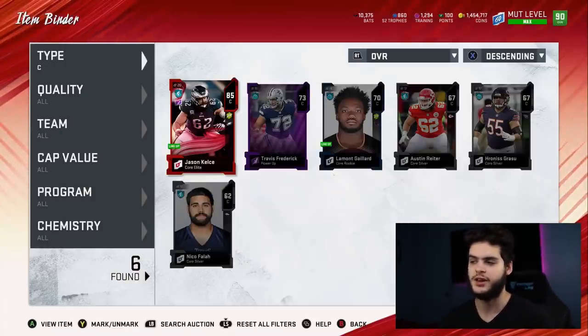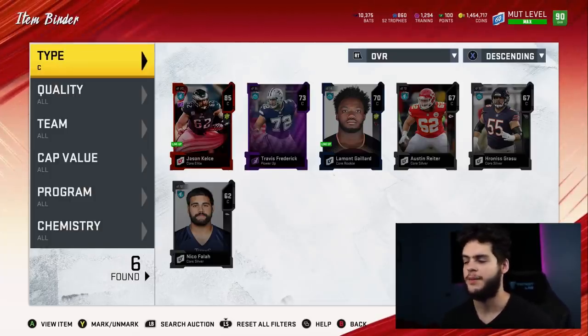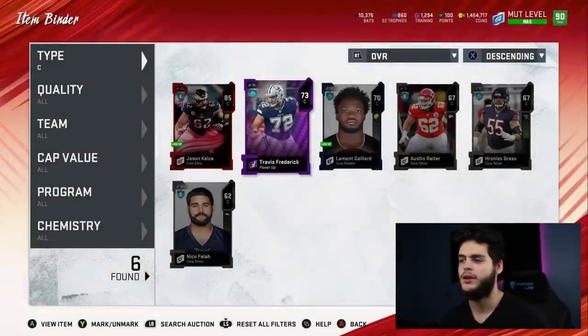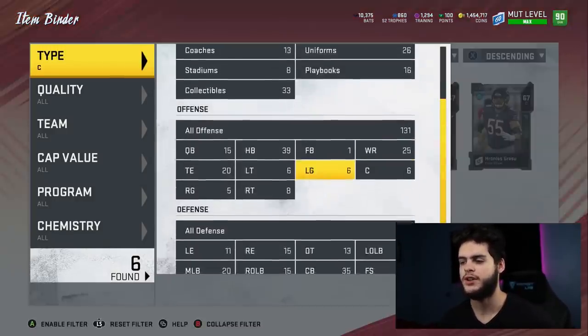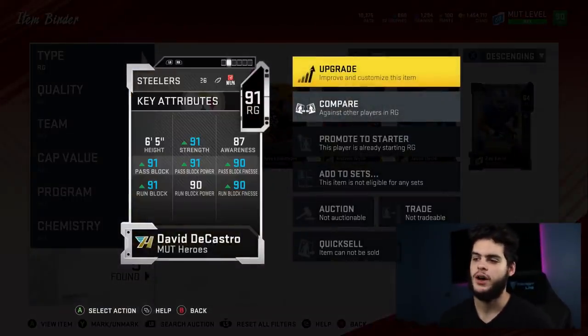I definitely need a center. I'm waiting to see if Most Fear drops a center and I'll go pick them up. I'm not entirely sure yet — I'm hoping for a Frederick card at some point because I haven't had his power-up all year. If not, I'll probably just rock with Kelce and wait for his redux card to come out next series. At right guard we're pretty solid — I got David DeCastro, all above 90 stats. No reason to get rid of this card; he's a solid right guard and one of the better pickups of the Mud Heroes promo.